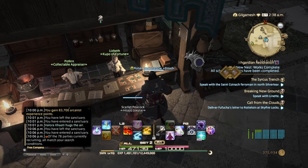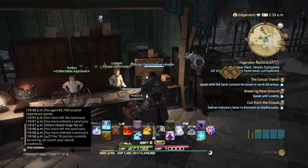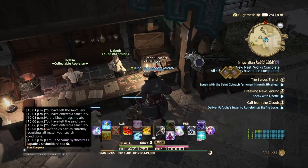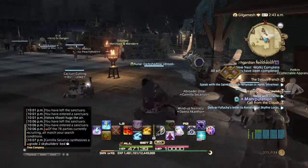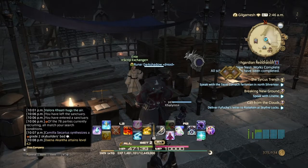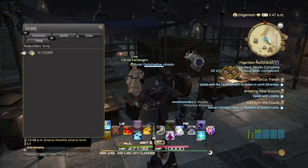Then talk to Lizbeth over here — she is the Kupo of Fortune NPC. It's kind of like a scratch ticket. You have to turn in 5 recipes with the scratch ticket Moogle stamp icon next to it, based on what level you're at. You turn in 5 to get 1 scratch ticket, and you can only have up to 10 at one time.